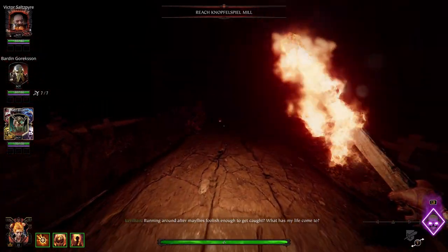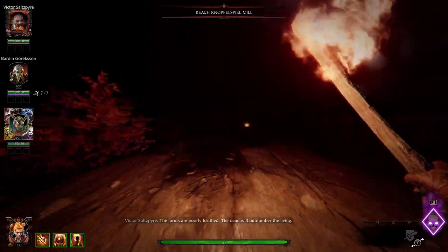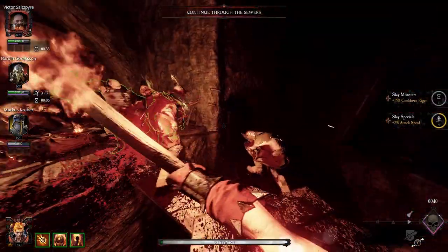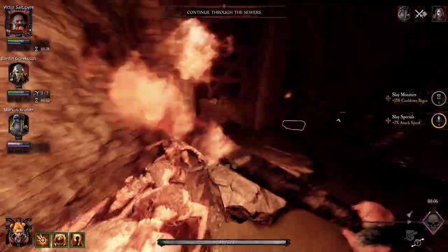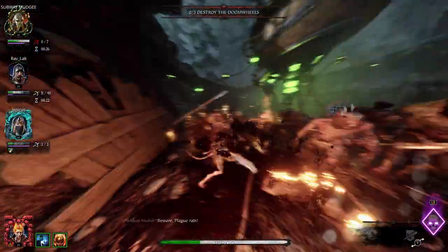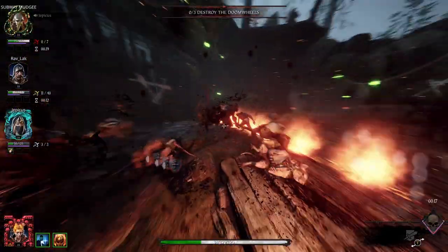Hello, Vermintide community. I felt like making a video to share a pretty shitty build we've used today. Basically, it's using Battle Wizard Sienna with a torch. It is an interesting one because the torch is limited to like half a handful of maps. It is a very fun build, and she is a stagger beast. Let's get into it.